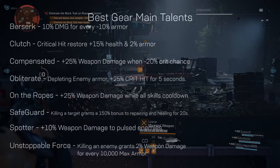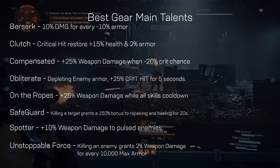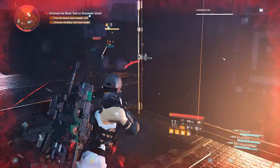Now for the gear talents. These are the most used and preferred talents over others. As for secondary talents for gears, they can be anything. You can use the combination of these talents to make your own builds.